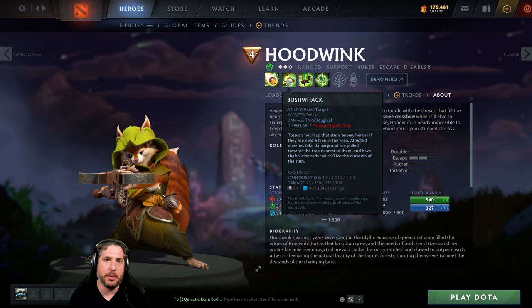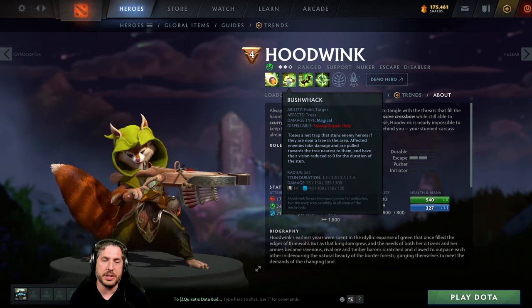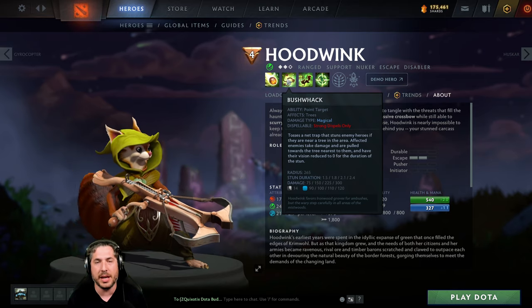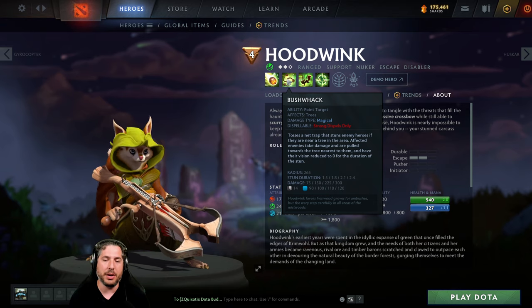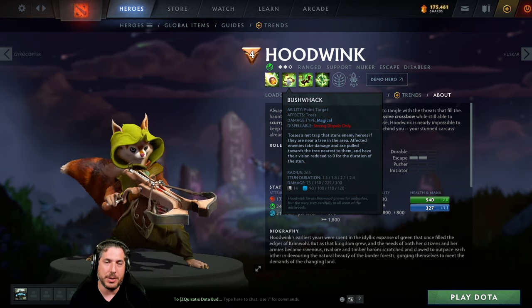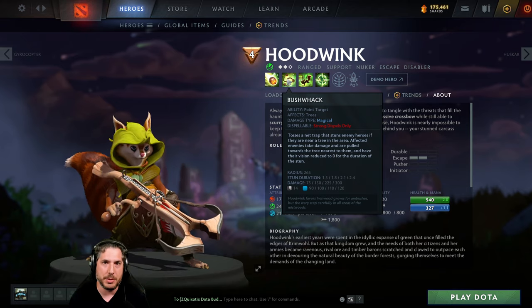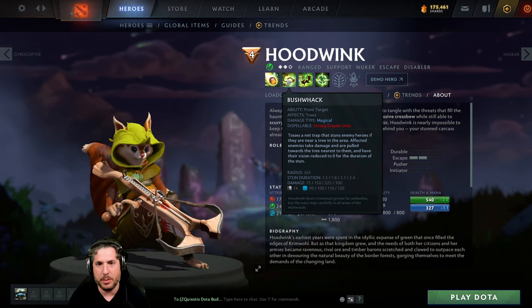You're getting bonus attack range and similar benefits, but the key thing is even at level 1 you get basically a quarter-second 100% slow, which can allow you and your teammates to set up additional stuns or crowd control — which includes Bushwhack. Bushwhack is an incredible ability that provides a very significant stun in an AoE space. At level 4 it provides a 2.4 second stun, very significant to anybody in range of the tree, and it also does 300 damage at level 4, which is not too shabby. A lot of people underestimate the damage of Bushwhack. It can also be used to clear and push waves.